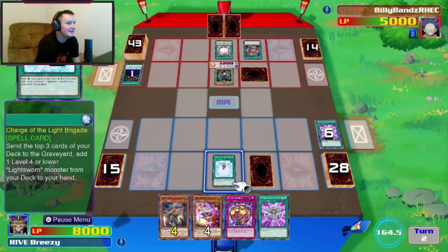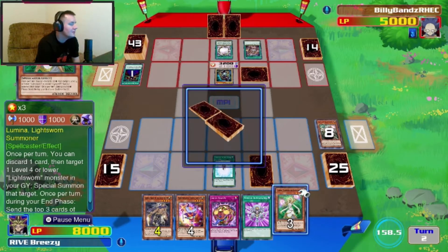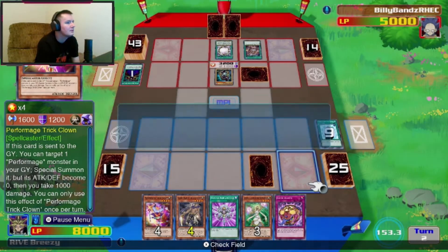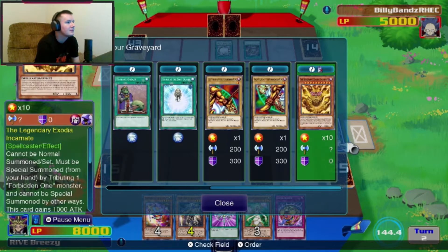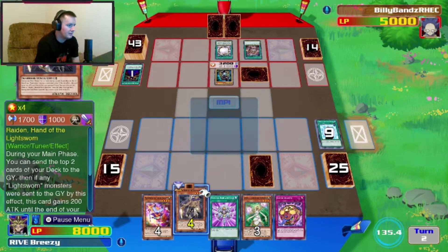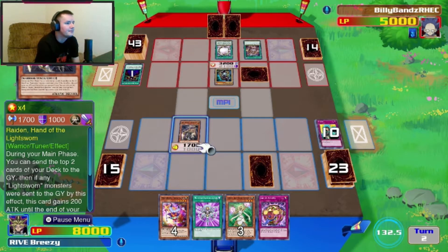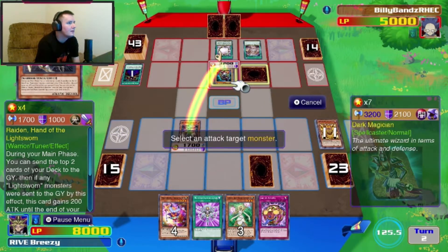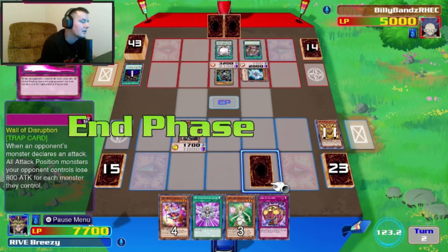All right, let's give him Upstart Goblin. We can Charge of the Light Brigade again. Let's pick Lumina. Unfortunately one of our Exodia pieces got sent to the grave at the end phase. Well, I could bring it back. Let's activate this. Unfortunately another one went to the grave. I'm expecting this to have 2000 defense — yep. And next turn we're going to get wiped.